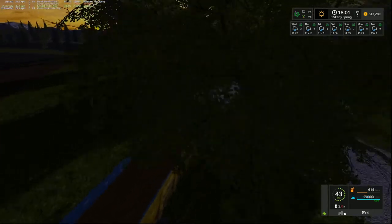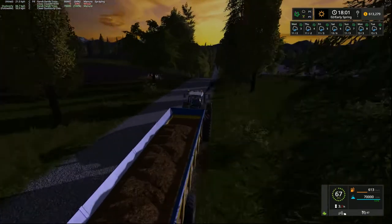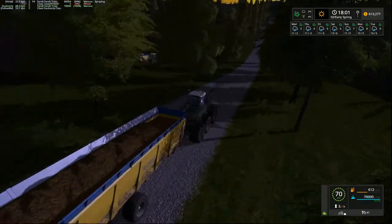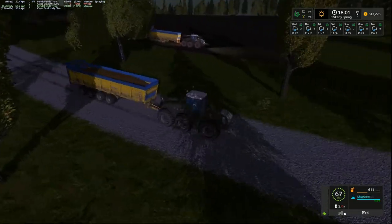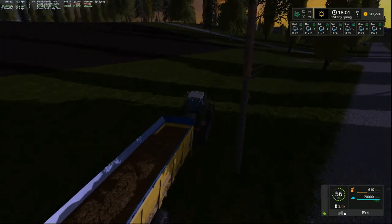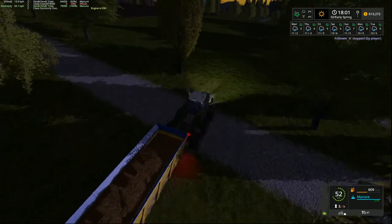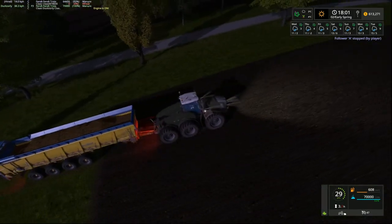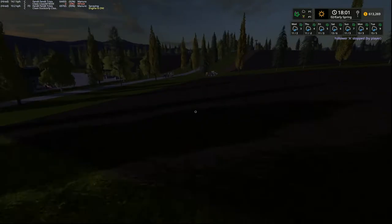Darkness is quickly approaching — six o'clock in our game day. I'll leave the time scale on one at the moment, it's not going to make much difference. You can see the other guy there, powering away down the hill getting the manure spread. We'll tuck him here and drop the Zerion off. We'll just come up here and get this guy going with the AI worker — there he goes, he's away. And we'll just go down here and grab our Zerion.